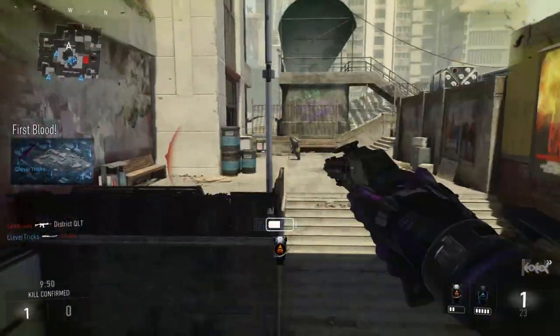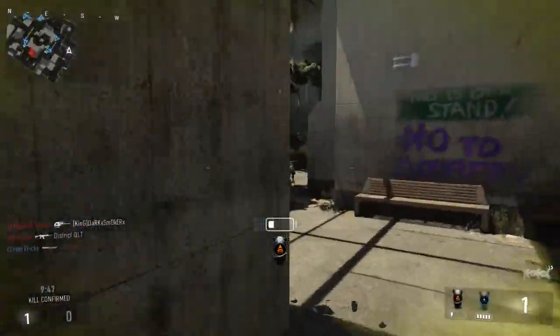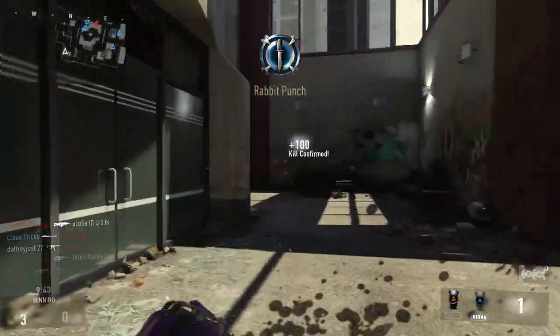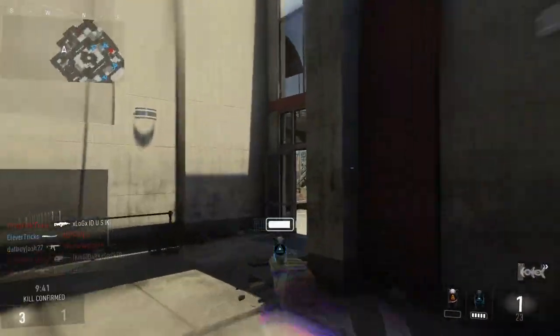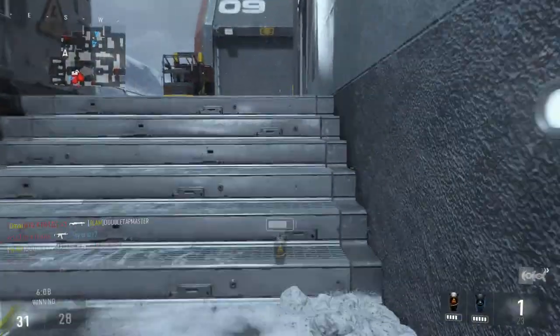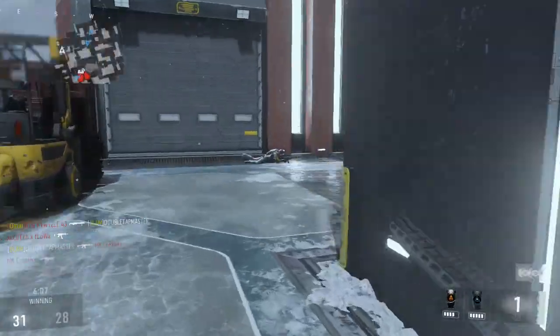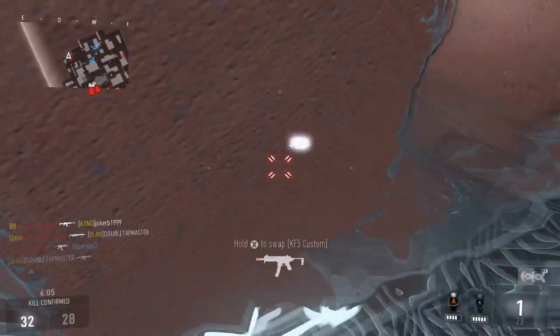Now let's look at some in-game examples of where boost slamming will come in handy. Remember though, it's not easy to kill an enemy with a boost slam — most enemies are moving, which will involve a lot of practice with this technique. But the easiest way to pull one off is on an enemy that is stationary. Remember, the trajectory of the slam will pull you slightly forward, so just line it up and execute.